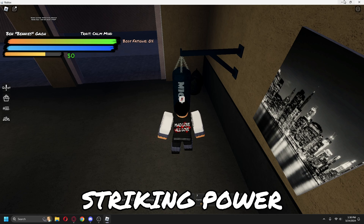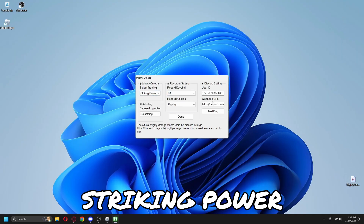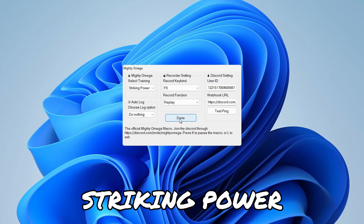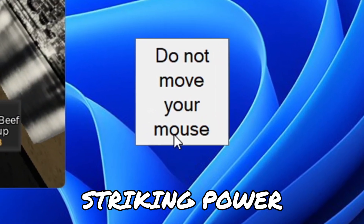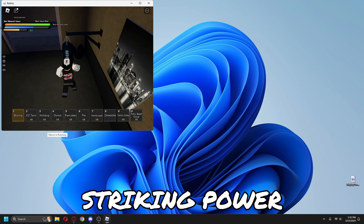Now here are the macro functions. We will start with Striking Power. There will be a small box with a text prompt usually explaining what you should do. This macro can detect your stamina, hunger, and fatigue, and it even has evasive maneuvers when you are attacked.